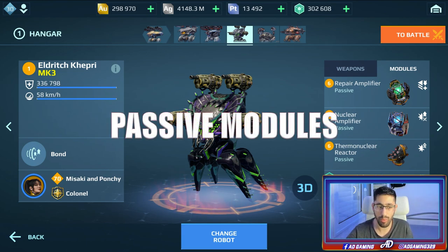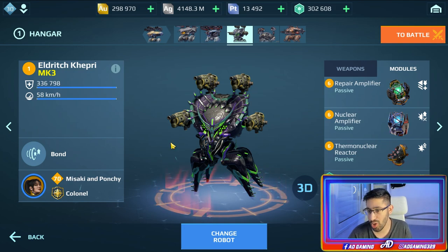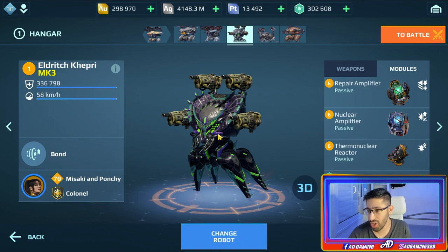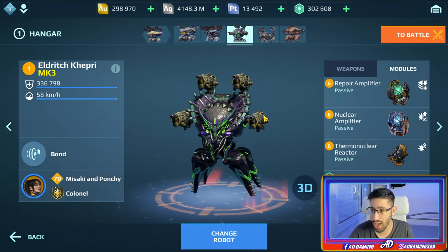For modules, the best combination I like to run is the Repair Amplifier — it makes the Capri unbreakable and unstoppable. You can also use Nuclear Amplifier for extra damage. Here I have the Thermonuclear Reactor, but usually I run the Balanced Unit because you get extra HP.